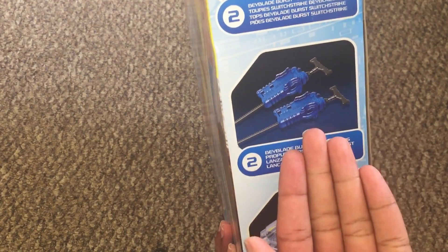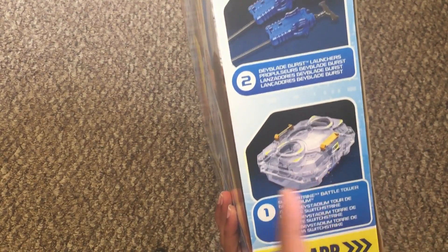So like I said, the stuff it comes with: the two Beyblades I listed already, two launchers — unfortunately not the Switch Strike ones — and the Battle Tower Stadium.